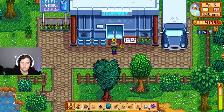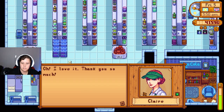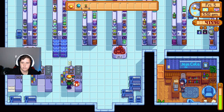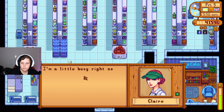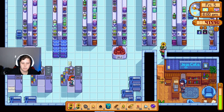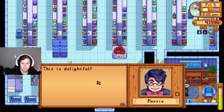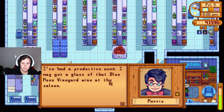I've been told to make friends with Claire before I complete the community center - oh my gosh, we have zero friendship at all. I'll talk to Morris too - I don't know how to make friends with him, I feel like everything I give him he doesn't like. Oh, he liked that though, cool!